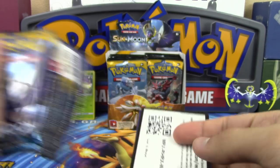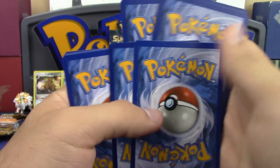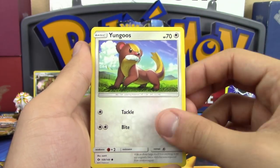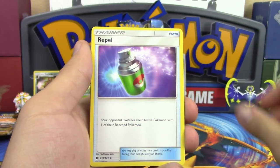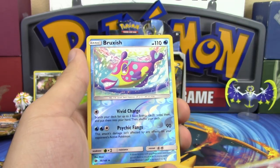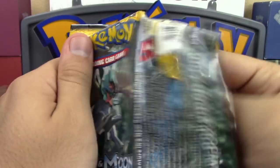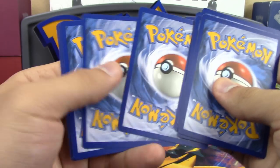No GX's yet — that's a sad face. Next pack: Popplio, Zubat, Shellder, Yungoos, Trumpcard, West Energy, Repel, Pineco, Timer Ball, reverse holo rare Bruxish, and Masquerain non-holo rare. The front right-hand portion of the box has proven not to be that great just yet.